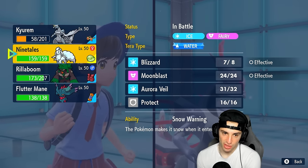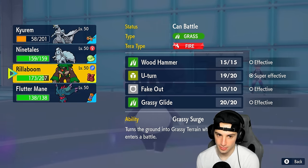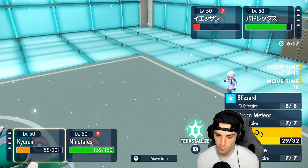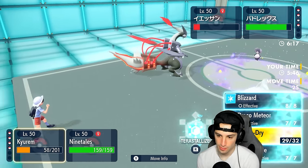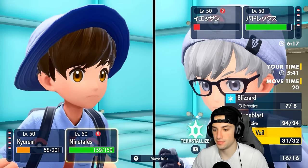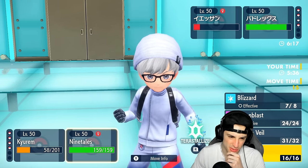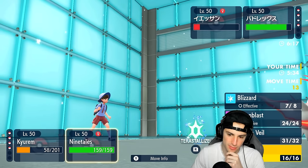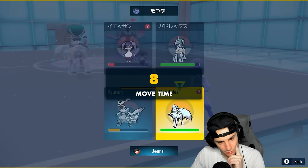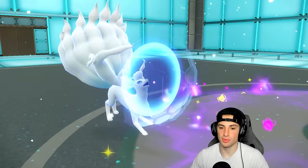We have Fire Tera for Rillaboom, Ice Tera for Kyurem. We might want to save our Tera type for Rillaboom. We definitely just want to waste out some Trick Room turns — if Kyurem dies, Kyurem dies. It's all about wasting turns right now. We've got Aurora Veil out, they've got Trick Room, but Calyrex can stack attack boosts really quickly — that's the scary part.